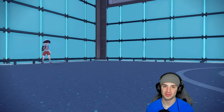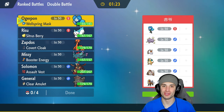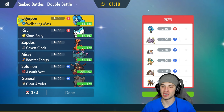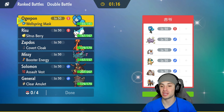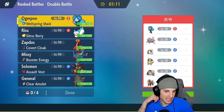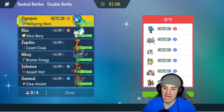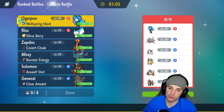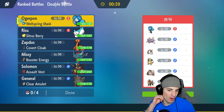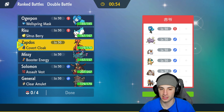Moving on to our final match — thank the lord our opponent doesn't have Archludon. Archludon really countered us in that last match and gave us our first loss. They have Slaking and Wheezing, a pretty strong combo. They also have Inner Focus Dragonite and Inner Focus Entei, so we have no Fake Out worries — but Inner Focus also blocks Intimidate, so our Arcanine isn't great here.